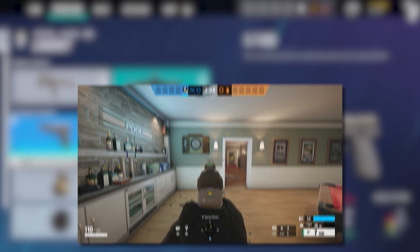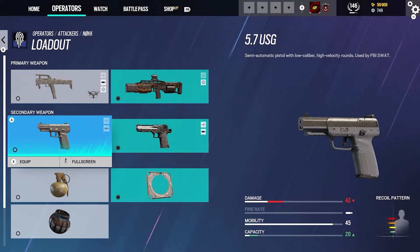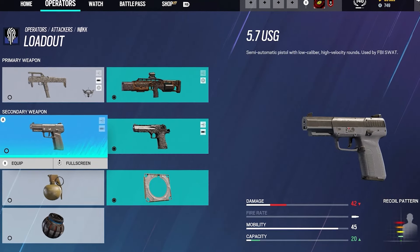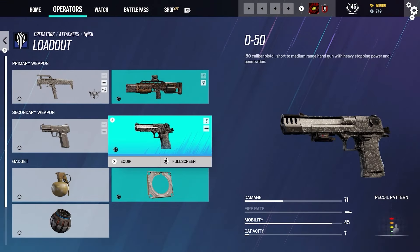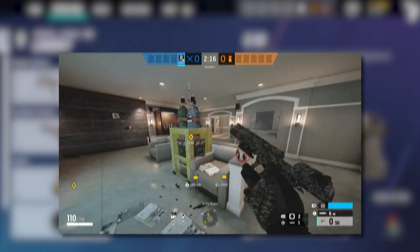For the first secondary we have the 5.7 USG. This is a semi-automatic pistol with low caliber, high-velocity rounds used by the FBI SWAT. It's not a bad choice for Nook, but I would have gone with something else. The damage is 42, no fire rate, mobility is 45, and the capacity is 20.